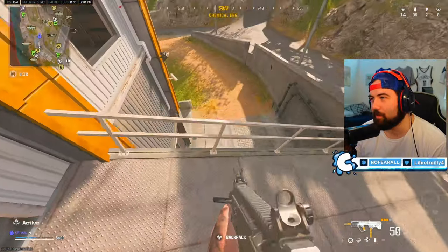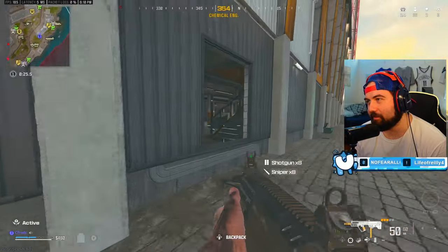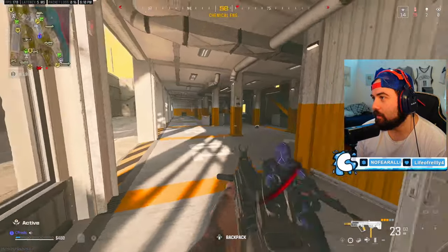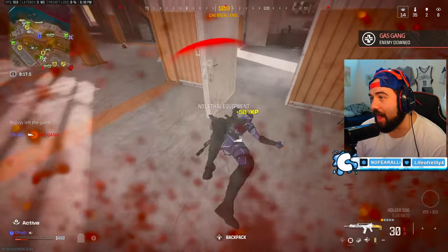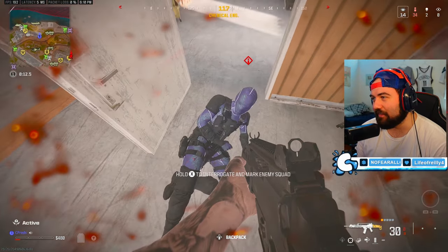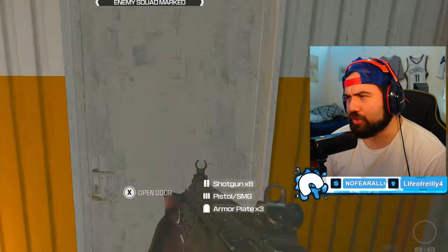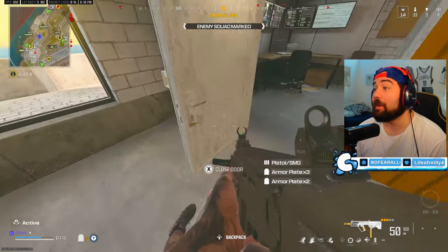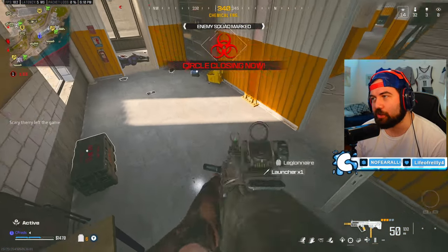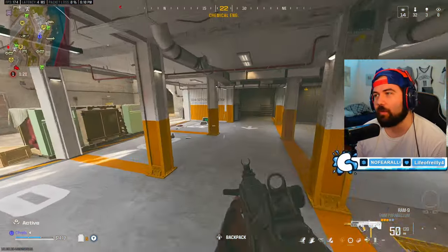We're going to showcase the movement right here. What we did to actually win that fight is quite simple — we jammed the door, and because we slide canceled through an object and hip fired, we were actually able to win there. Without good movement and hip fire, we're not winning that fight. And that is honestly a great embodiment of how movement helps you in Rebirth Island.